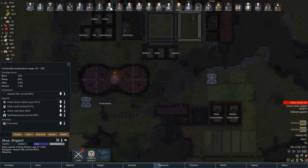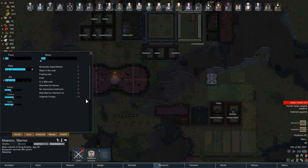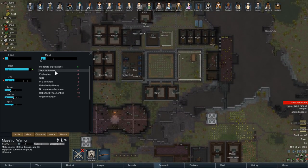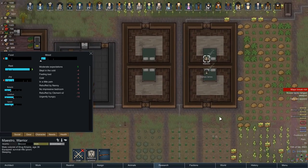Moods are generally a bit better. Maestro is — what the hell's wrong with you Maestro? Why are you so upset all the time? He's hungry, rebuffed, slept in the cold. Maestro, where's your bedroom? He's down here. Oh — we've got a raid coming in!